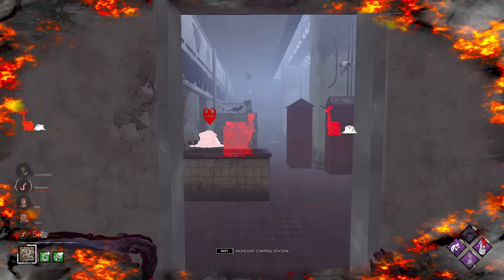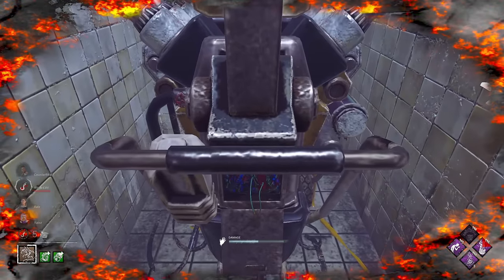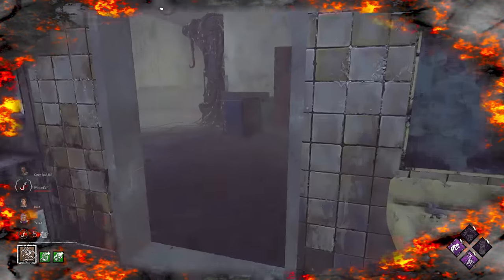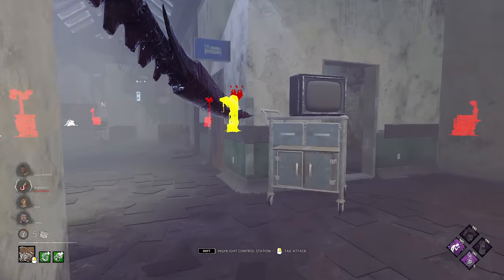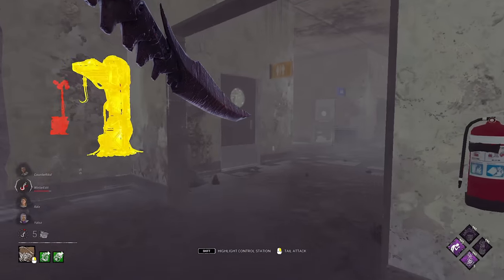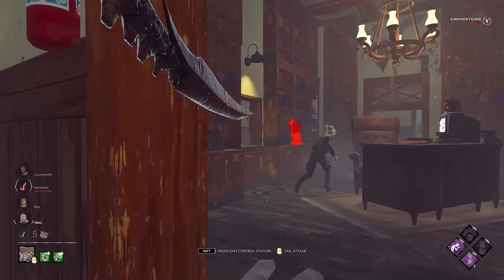Xeno absolutely thrives in chase potential. Xeno is one of the best chase killers in the entire game, and we're just going to see if we can get our macro on a level where we can keep up with that insane chase potential. After popping that Gen and regressing it by 30%, we're now looking around at the Gens they could have got progress on, as the Gens on the top side of the map will have all been blocked with Corrupt.